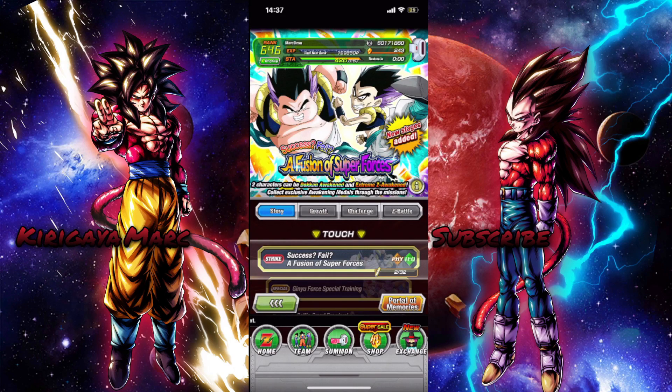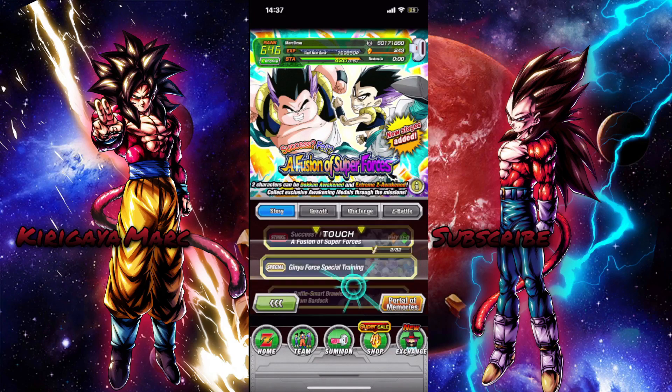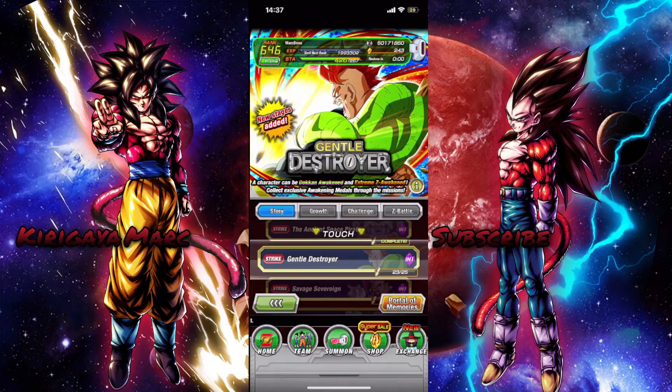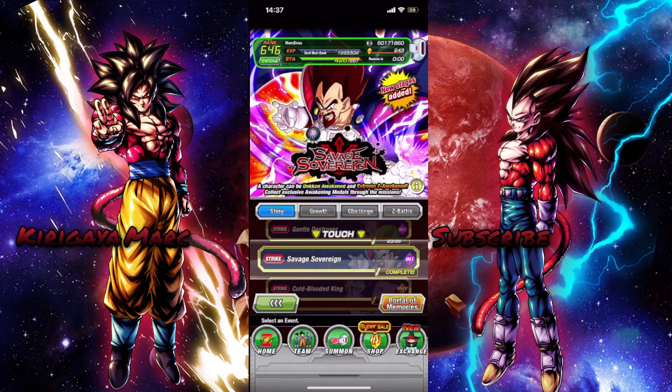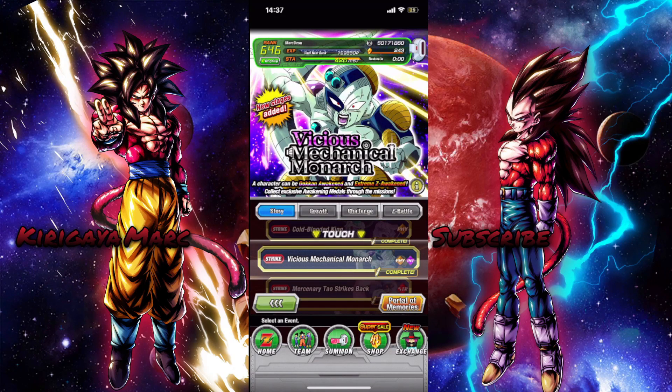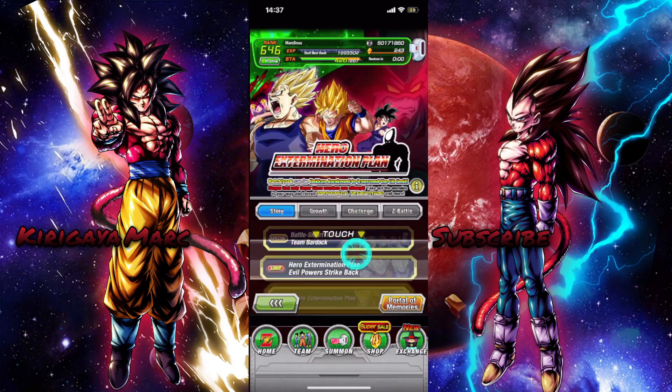Now this only applies to the Superstrike characters that have their easy A's. For example, we're going to do both of the failed fusions in this video, but you guys can easily do this for 16, for Vegeta, for King Cold and Frieza - any of them that has easy A's, you guys can do this method for.